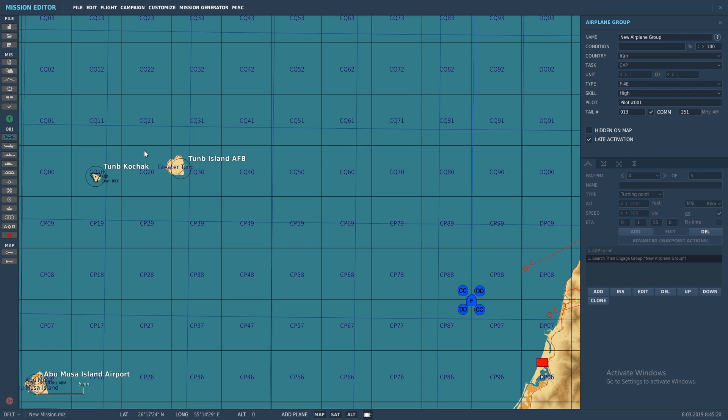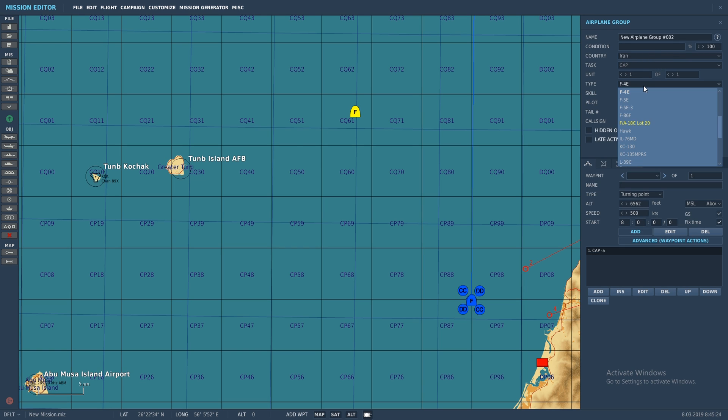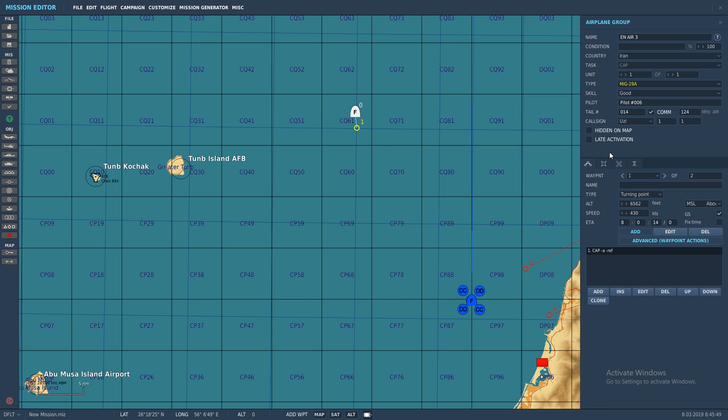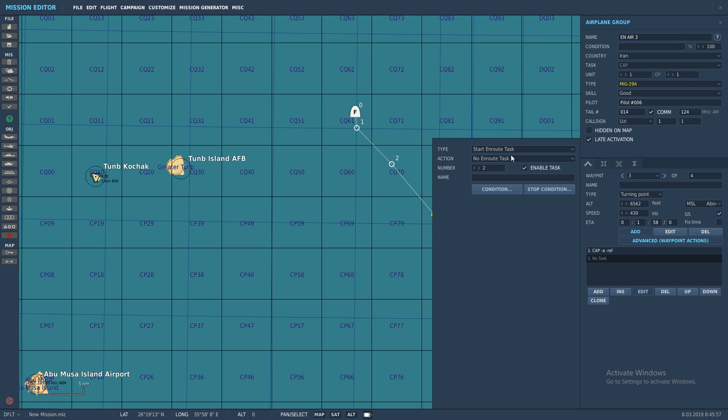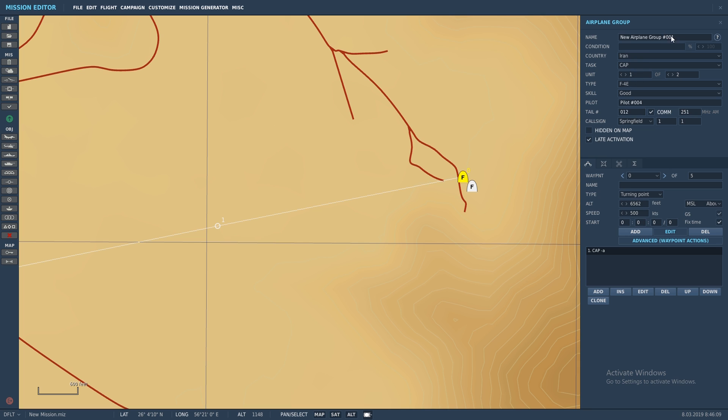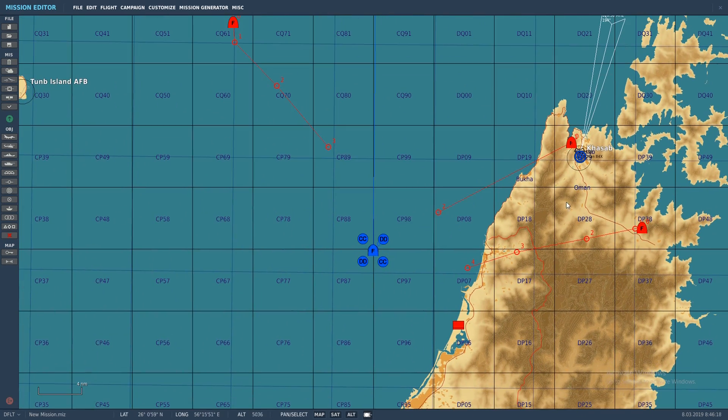Now out here, let's do one more — and I normally do a lot more than this. Let's just put a single MiG-29 out here. I think I forgot to name my last group. This one's going to be three. Add a waypoint, late activation. Add one of these — start en route task, search then engage group, new airplane group. Now I need to come rename this guy to enemy air two. Now we've got our three groups set up, and like I said, I'd usually do six or seven from different places. You can use a lot of logic to create two groups or one group or three groups.